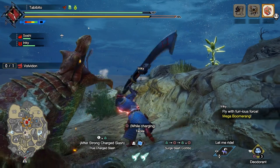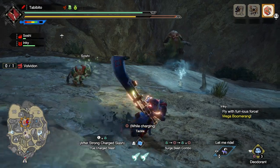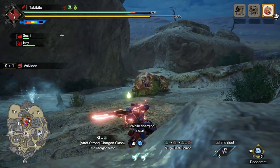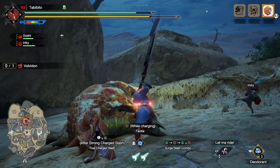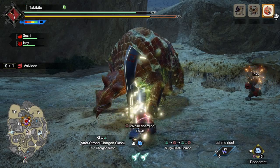The easiest way to understand the Surge Slash Combo is by thinking of it as a five-part combo. It starts out with a quick three-part combo that essentially replaces the first hit of the Charge Slash Combo. It then ends with a two-part combo that's like the last two parts of the Charge Slash Combo, but with quicker charging — and you can also tackle during those last two slashes.